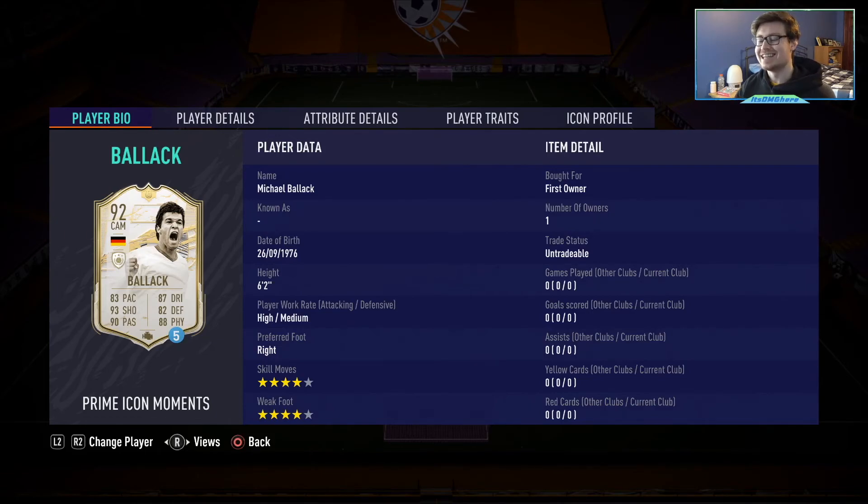How's it going guys, it's DMG here. Today we are going to be looking at the Icon Moments Michael Ballack card. I did not pay a thousand euros for this — I just did the loan card to test him out. Honestly, I hope EA continues to do loans not just for icons but for other cards too, because it's actually good for people who want to try a player before buying.